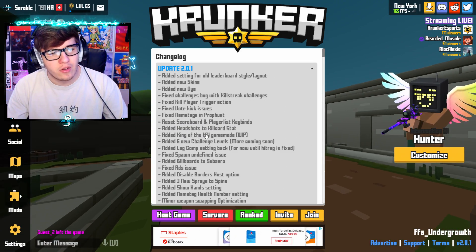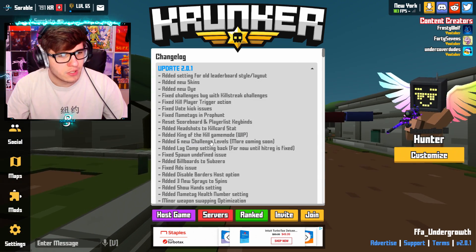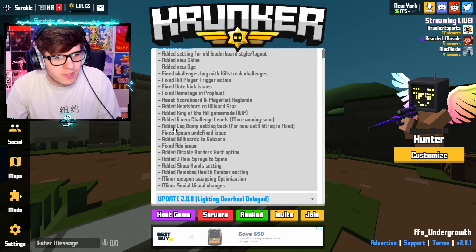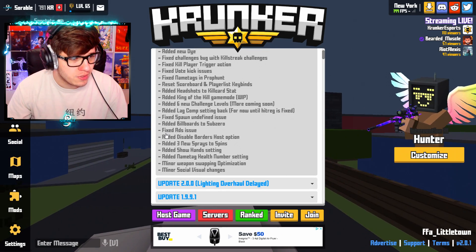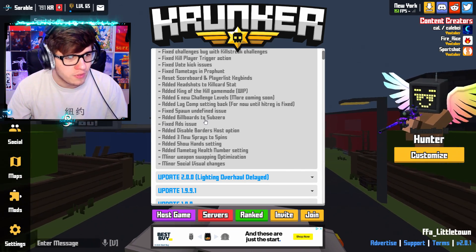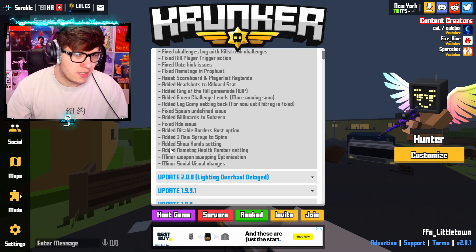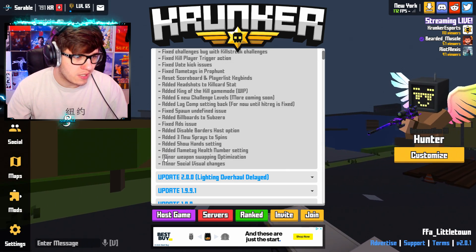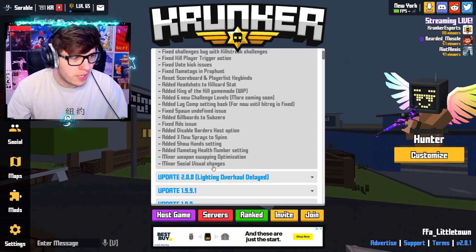Added headshot to kill card stat. Added King of the Hill game mode — work in progress, which is what I'm playing in this video. Added 6 new challenge levels with more coming soon. Added lag comp setting back for lag compensation. Fixed spawn undefined issues, added billboards to Subzero, fixed ad issues, fixed disable borders host option, added 3 new sprays to spins, added show hands to settings, and added name tag health number setting.